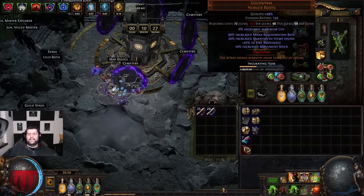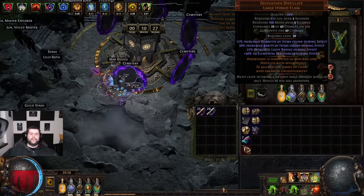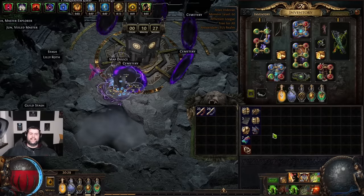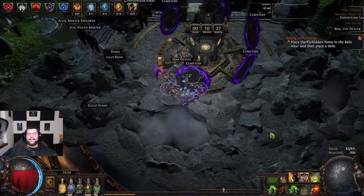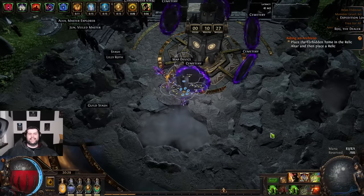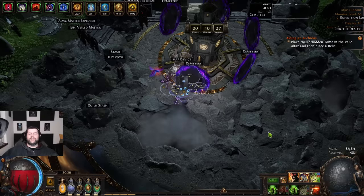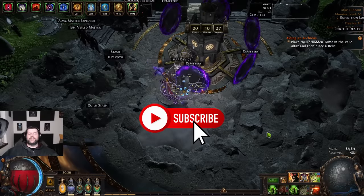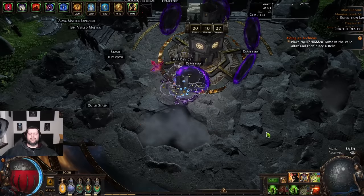Add a bit of magic find to your character — it doesn't need to be a lot. Add two Ventor's Gamble if you can, add the Gold Amulet, add Petrified Blood to your character, and you can add the Divination Distiller too. It's just that easy. Go out there and do it, because this league is like no other. I don't know if we'll have another one like this — I think this is GGG's Christmas present for us, so go enjoy yourselves. Thank you very much for watching — keep walking, Exiles, the next map awaits you.